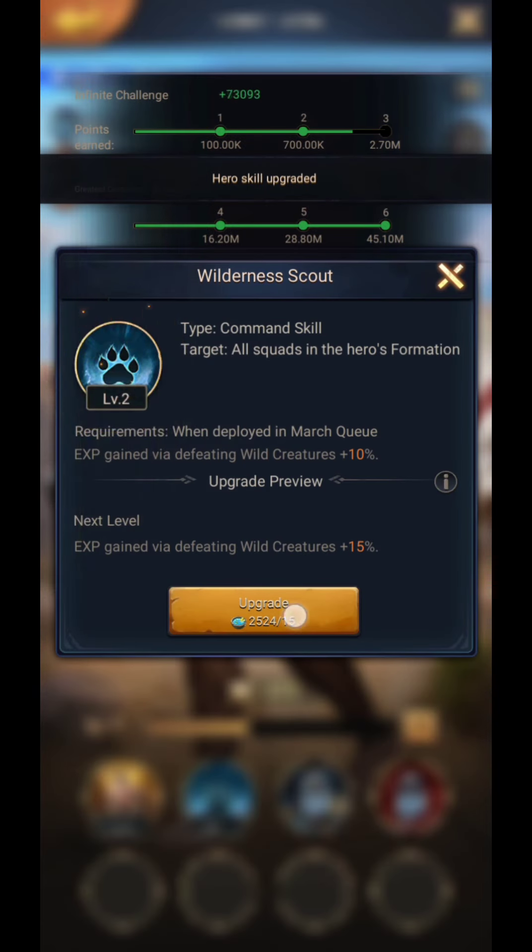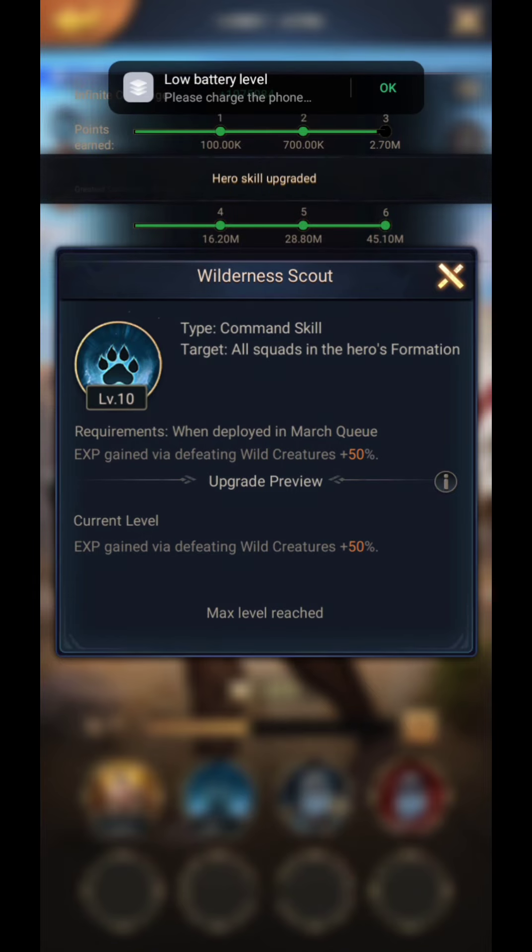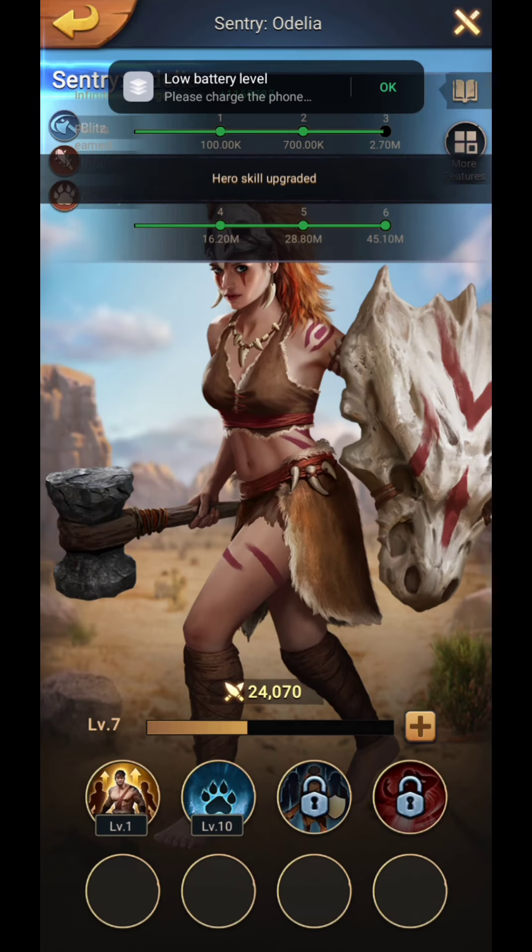Now let's do the trick. There are two blue heroes that can help solve our problem: Sentry and Riverbed Guardian. They both have the Wilderness Scout skill, which can give up to 50 extra experience to all heroes in the march queue by defeating wild creatures.